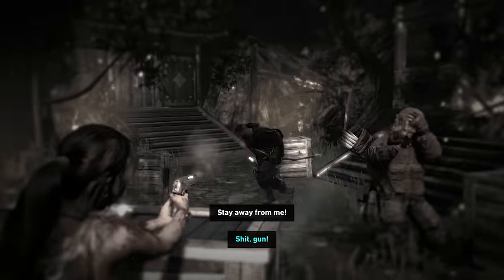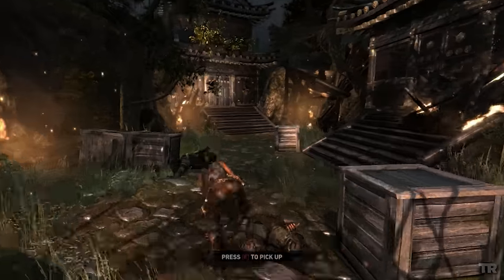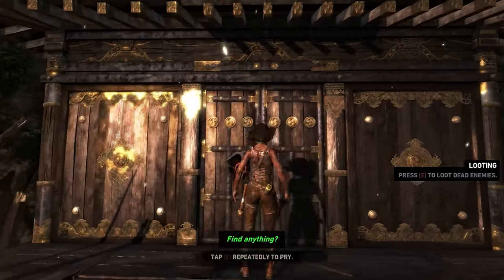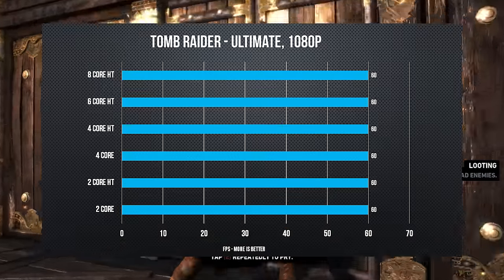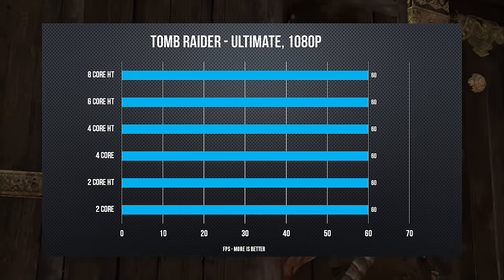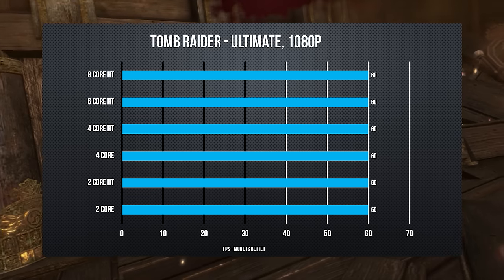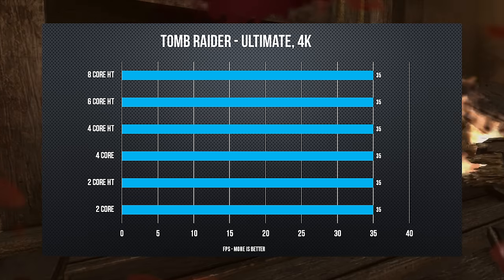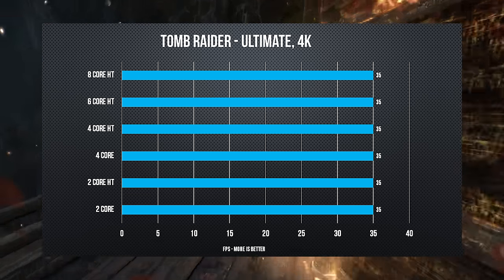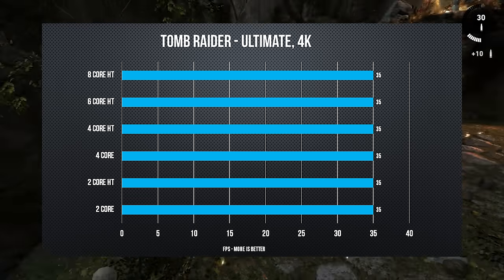Now for the older games. First is Tomb Raider — dating back to 2013, but it's a very reliable benchmark for GPU scaling, so it's included in a lot of our test suites. Like Dying Light, we ran it at both 1080p and 4K, and the results were pretty funny. It doesn't matter what arrangement of cores you have — the game runs perfectly equal. Freakishly equal, even at 4K. We'll probably leave this one for GPU-only tests in the future.